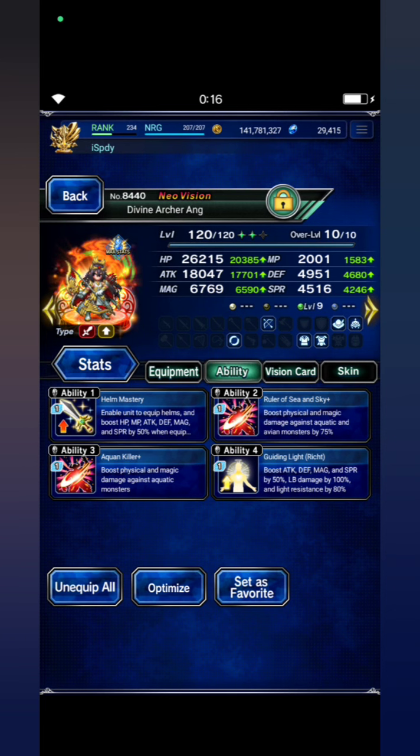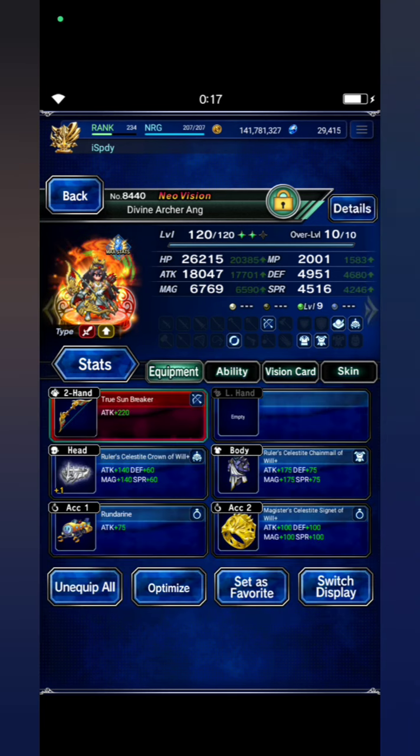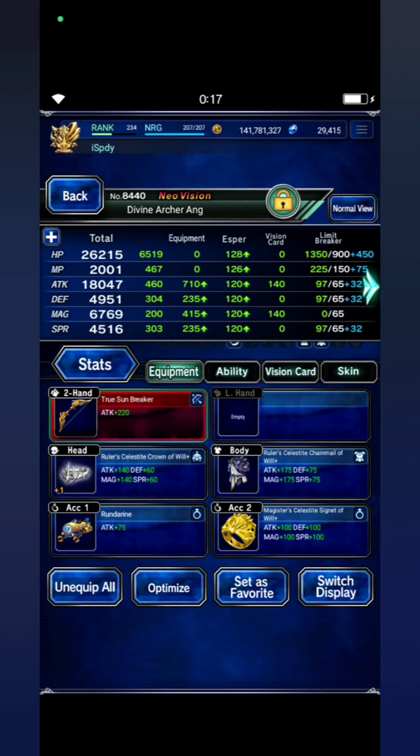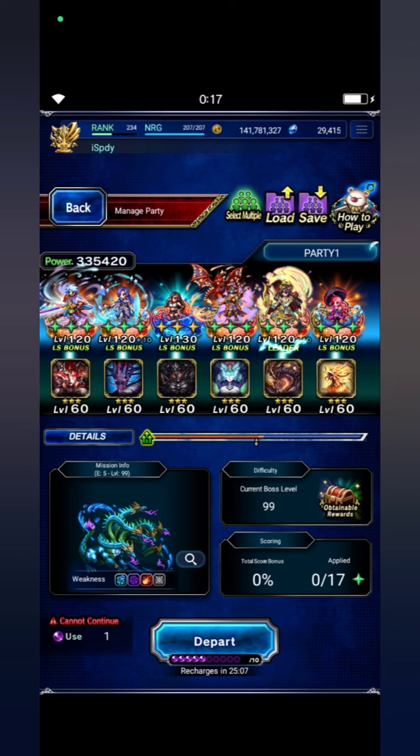Sea and Sky plus a coin killer plus guiding light, with his premium vision card. He has beast killer 250%, aquatic 250%, dragon killer 300%. My last unit is Melissa. Alright, here we go.